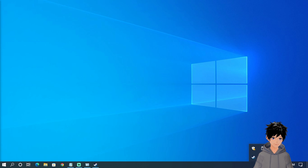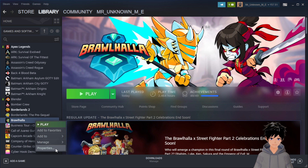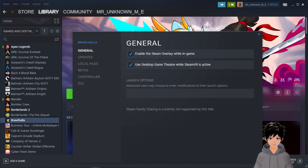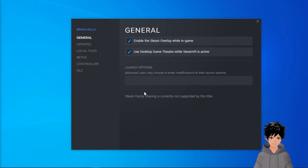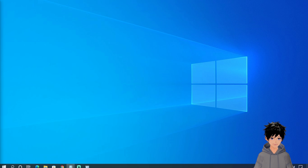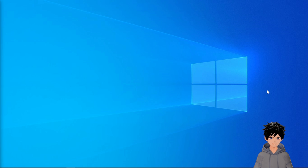First, go to the Steam library and then right-click on Brawlhalla. You can see a properties menu. On the pop-up window of the properties menu, there is a launch option. If you need to turn off Easy Anti-Cheat, just type '-noeac' to get a better experience on your low-spec PC or laptop, and it won't open Easy Anti-Cheat.